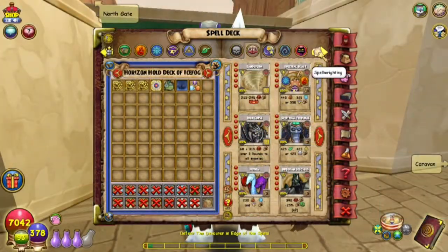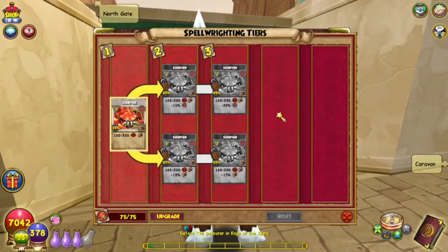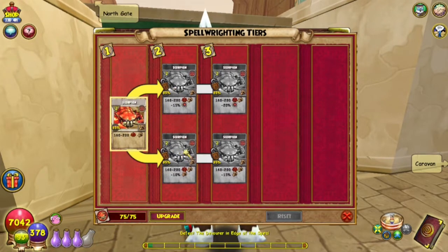Open up that spell deck. Click on the spell running tab and let's see — got 75 needed to unlock tier 2.